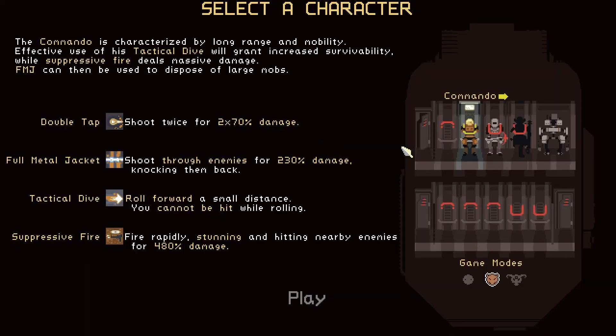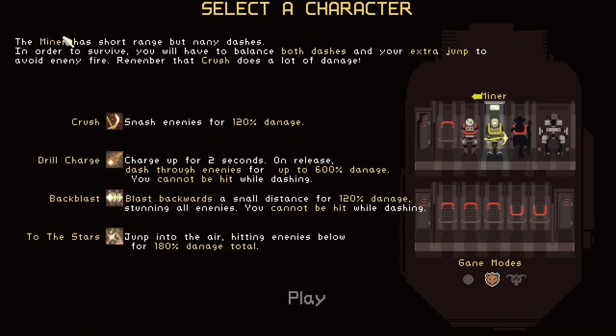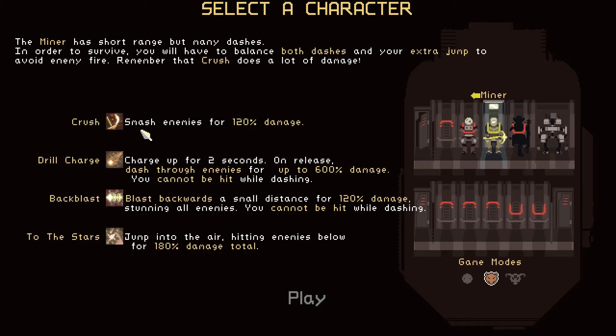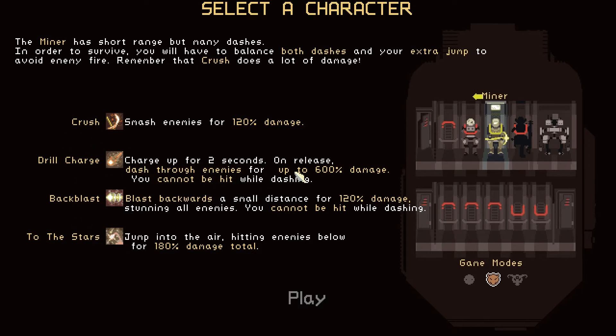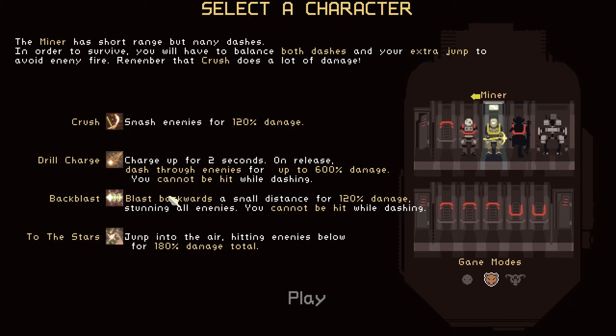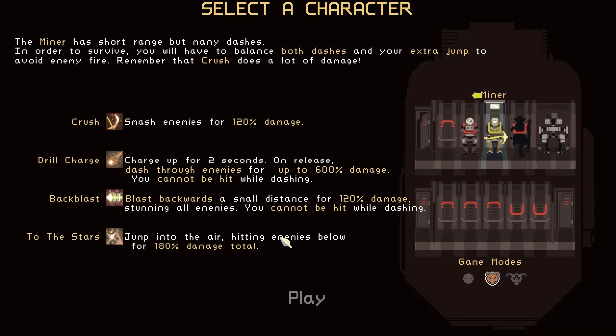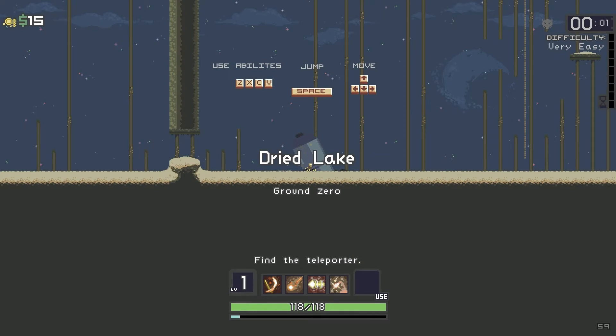Last time we played the Commando; this time we're gonna be the Miner — short-range but many dashes. In order to survive you will have to balance both dashes and your extra jump to avoid enemy fire. Remember that Crush does a lot of damage. Crush is your normal attack — smash enemies for 120% damage. Drill Charge: charge up for two seconds, on release dash through enemies for up to 600% damage; you cannot be hit while dashing, so you are invincible. Backblast: blast backwards a small distance for 120% damage, stunning all enemies — again you're invincible while dashing. To the Stars: jump into the air, hitting anything below for 180% damage.